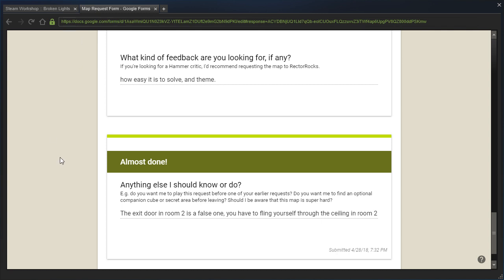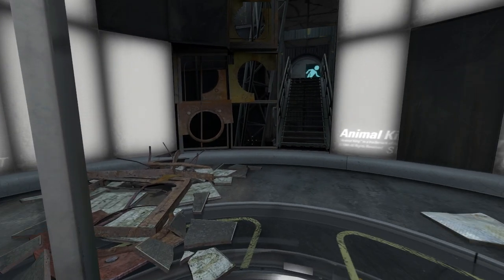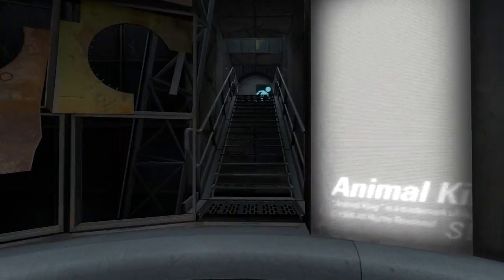They wanted to know how easy it is to solve and if the theme is good. They also wanted to let me know that the exit door in room 2 is false — we have to fling through the ceiling, apparently. Not sure why that's not in the description, but maybe it's a spoiler. I don't know why they spoiled me, but okay, let's get started.